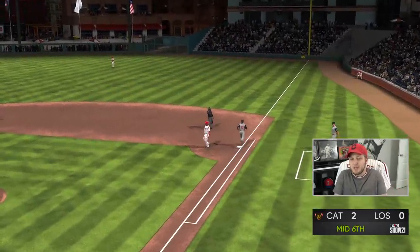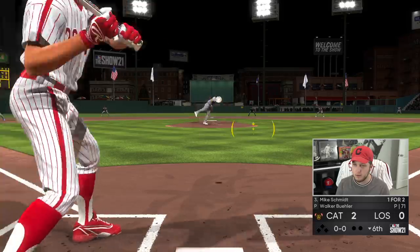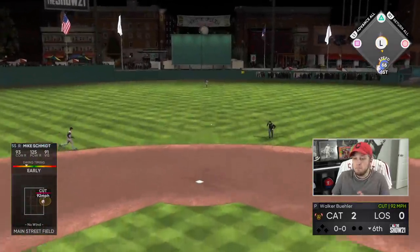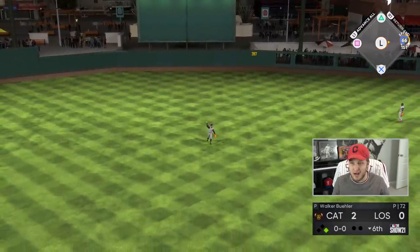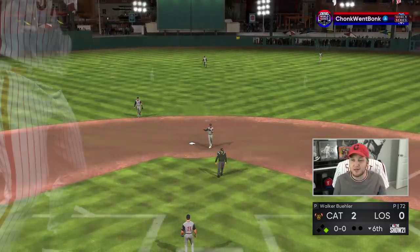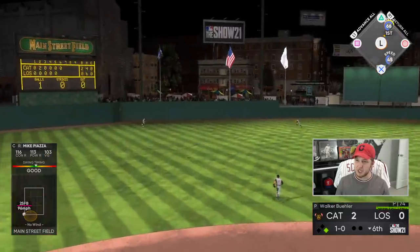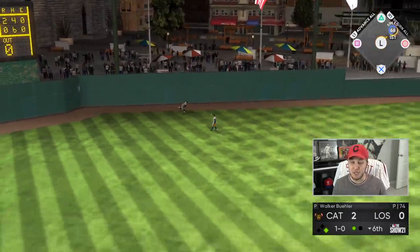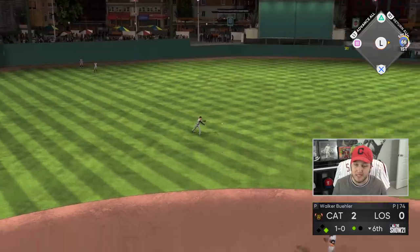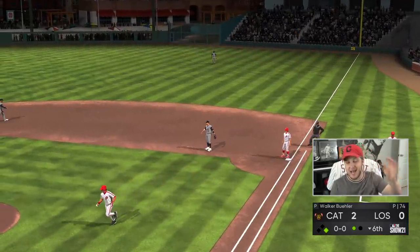So aside from that really bad pitch to Roberto Clemente — that was my fault — and I don't remember who had the other home run. We've pretty much played the same. That Mike Schmidt is two for three. That is a good sign. I'm almost okay with losing as long as he gets one more base hit. I'm actually glad that it's not a home run because that was horrible PCI placement, which has been the story of today — good timing and terrible PCI.